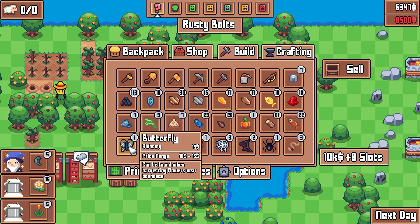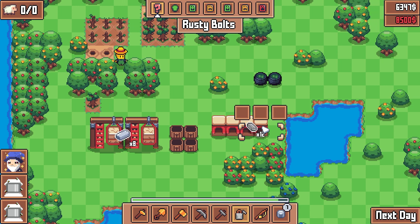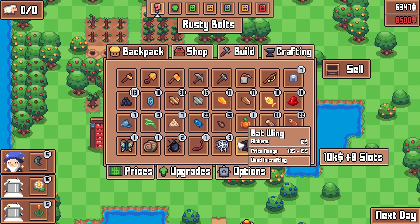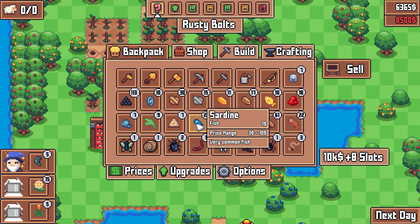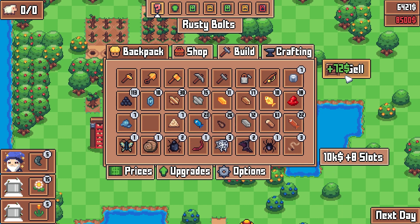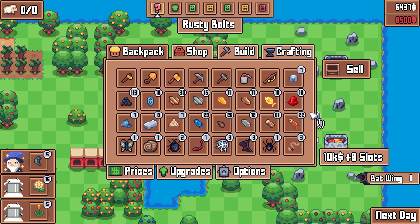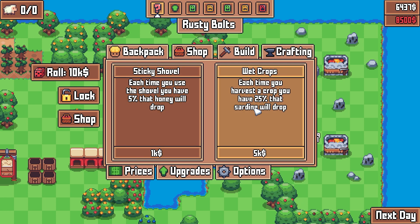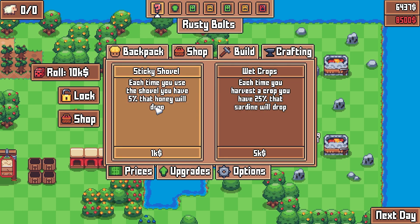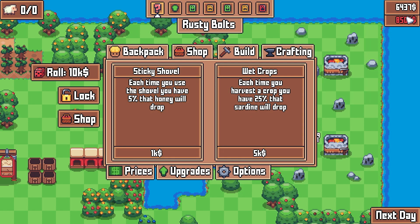We're going to go hard on alchemy. We found harvesting flowers near bee house. And get our lovely little iron and polished stone. I thought I already had polished stone in my inventory — where'd it go? I used it building these, I think. Pumpkin's going to sell for a bad price, but I have an inventory crisis right now so something's got to go. I need more inventory. Is there anything else in the black market? Each time you harvest a crop, there's a 25% chance a sardine will drop.